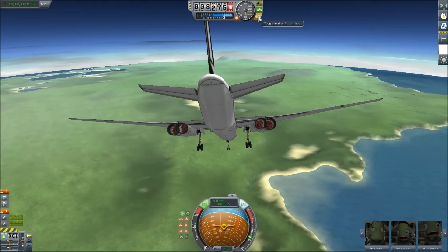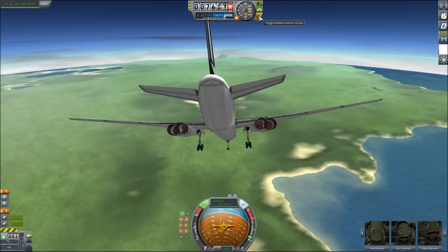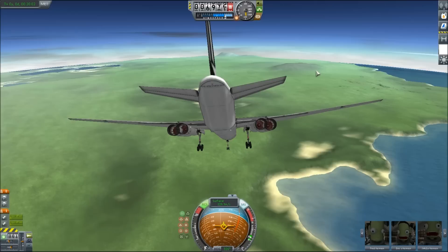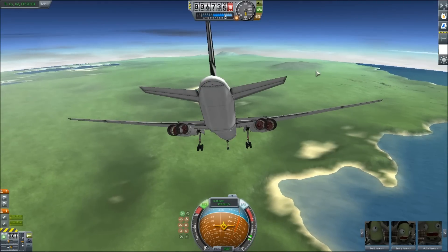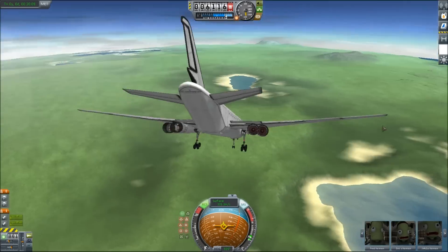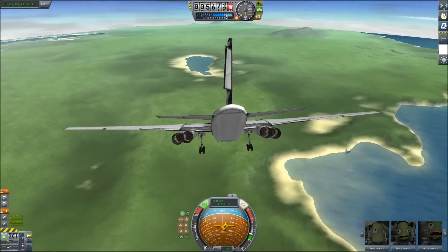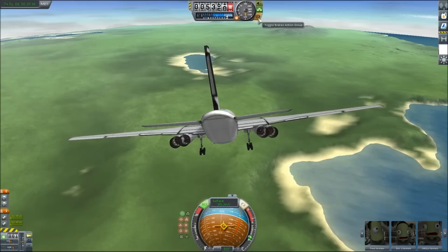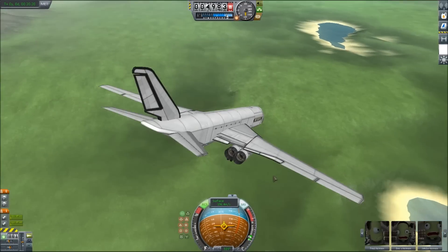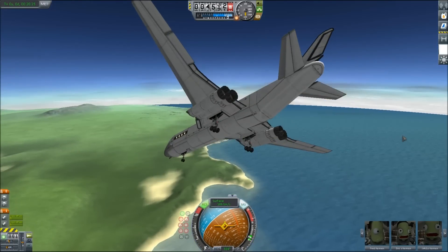You guys always ask me: why do you press the brake? Why don't you just hold B? And it's like — I'm trying to fly the plane, I don't have a third hand. I like to work the view while I'm landing, so that's one hand, and then I gotta fly the thing — that's another hand. So I can't just hold B at the same time, it doesn't work like that. I fly the way I wanna fly. Got a problem with it? Pick a different airline.